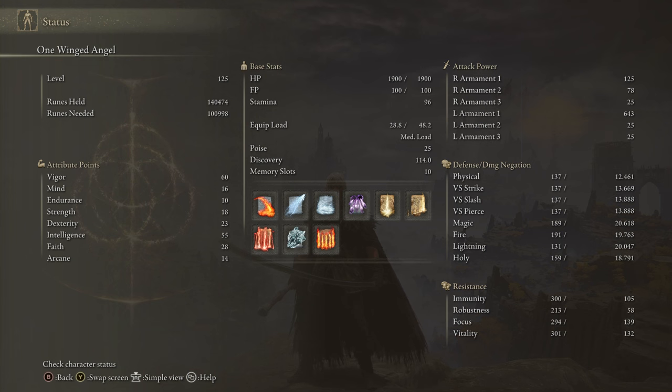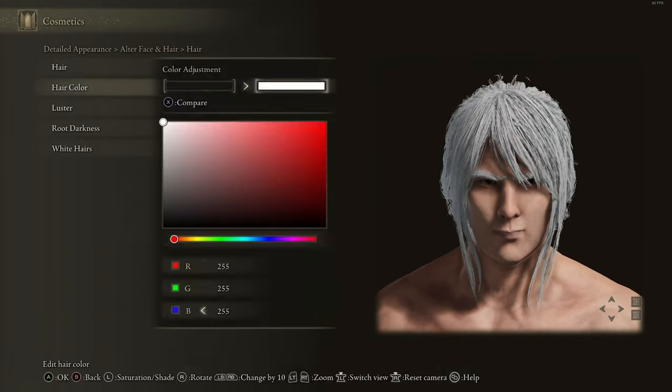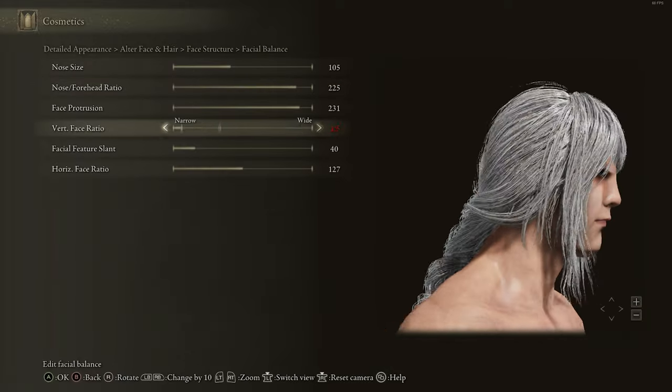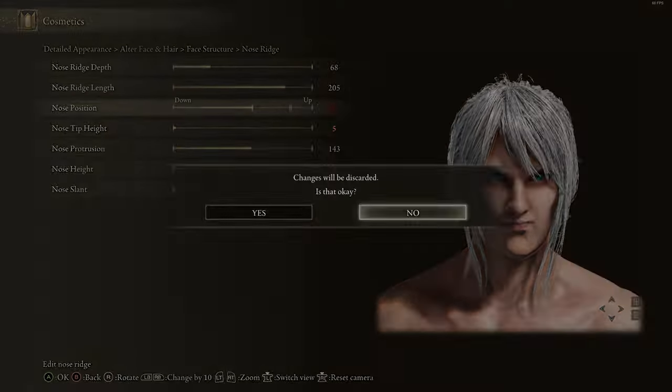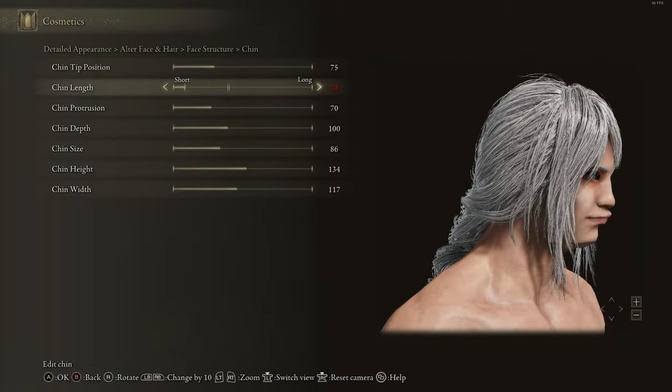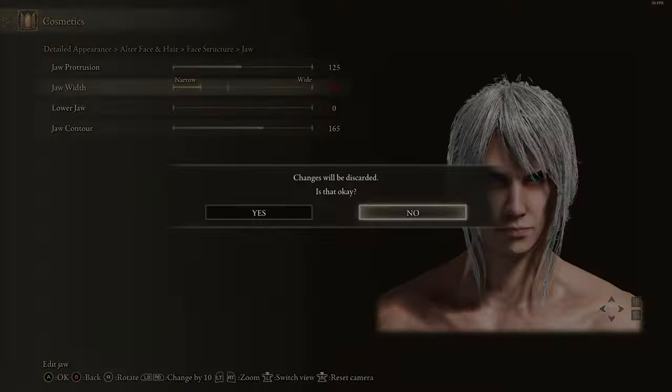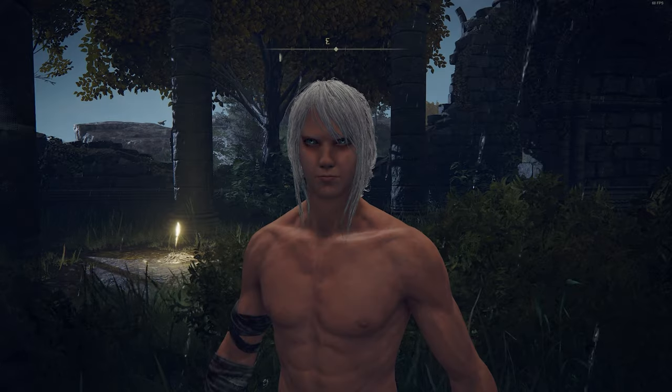The only spot I think this build could be improved at level 125 is with the arcane stat. The starting class I picked wasn't the original plan, and if I could do it over I'd pick one with a lower arcane. That said, arcane isn't entirely wasted since the Nagakiba does bleed damage. Thanks for watching my Sephiroth in Elden Ring build guide! Are you going to replicate this build or use pieces of it to make your own? Let me know in the comments, and if you want more pop culture builds in Elden Ring, let me know what you want to see. Until next time — like, subscribe, take care, much love!